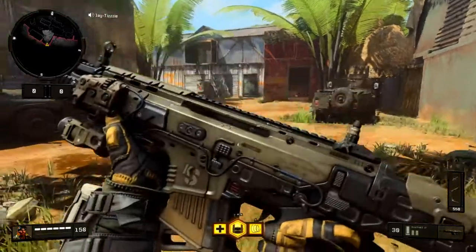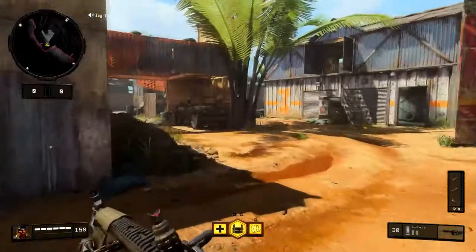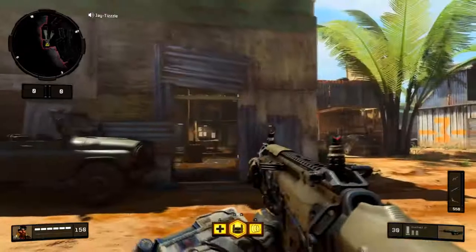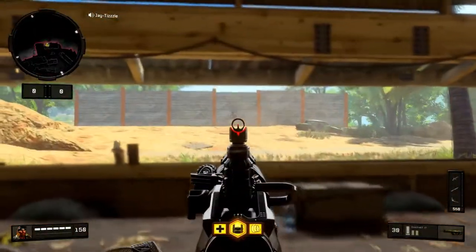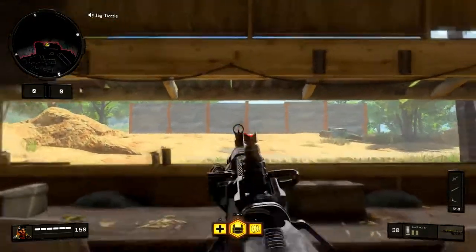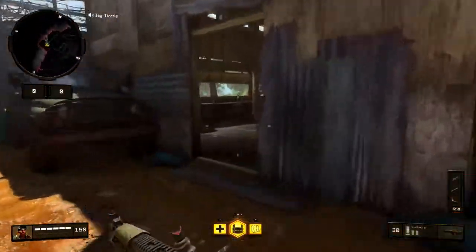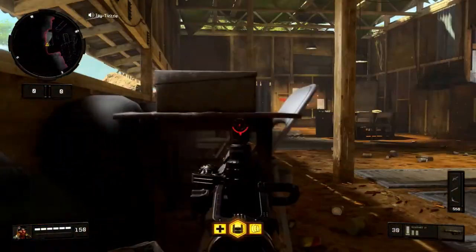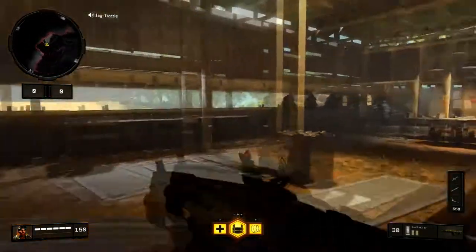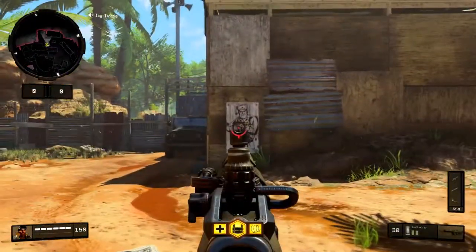The first thing we want to talk about is this control point right here — this is a hard point on this flag. A couple things go on around this side of the back long building. I call it 'long' because it's the only long range on the map. When people have a control point here, they like to sit this corner, glitch this box, sit in this corner, glitch this bench, or peek this little sandbag.